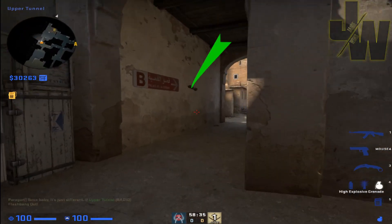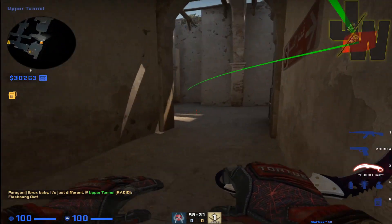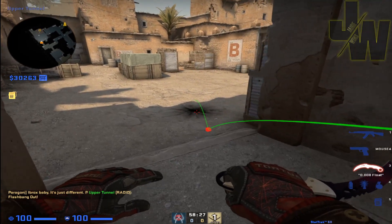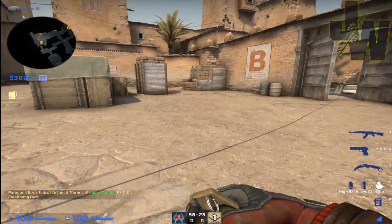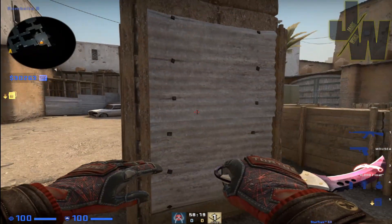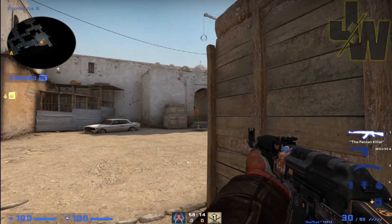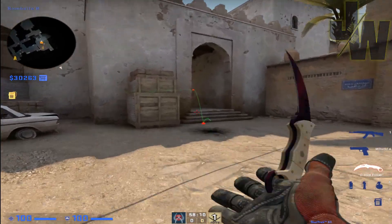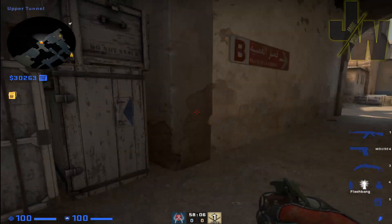A lot of people will just maybe chuck a flashbang here or rush into the site with four guys behind them or in front of them - that's not a very good one to throw. You need to think of it from the defender's point of view: if they see that, they just go back behind the box. So it's not the greatest flashbang.